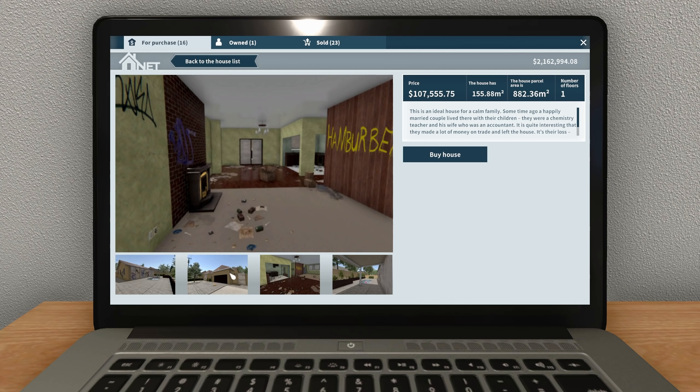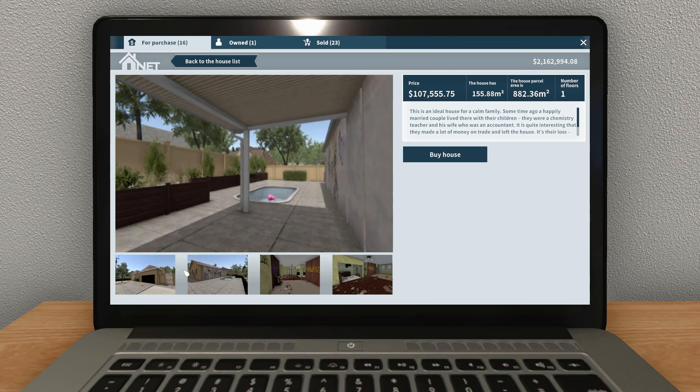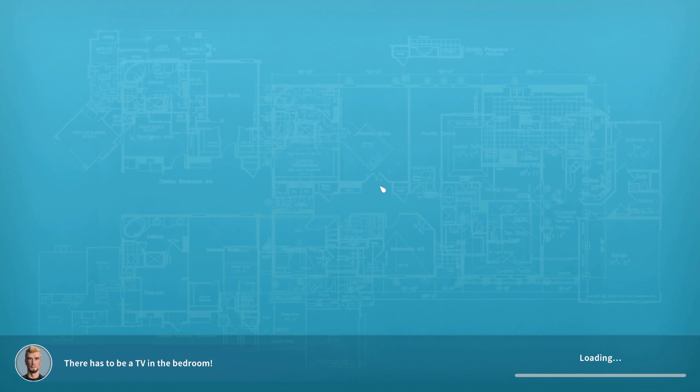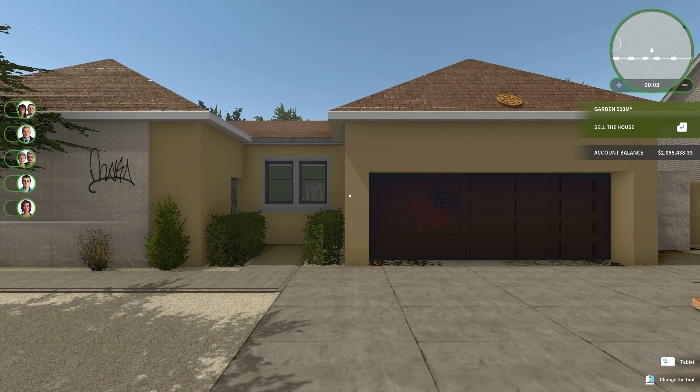If you're familiar with the show Breaking Bad — great show, not family-friendly at all, but great show — this is essentially a recreation of the house of the main character from that show. Just a cool little Easter egg that they put into the game, and we're going to tackle this one and see what we can come up with.